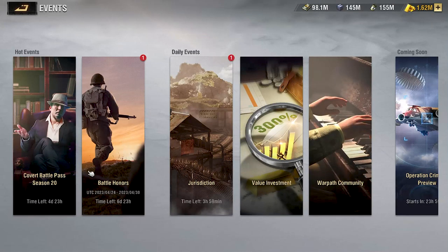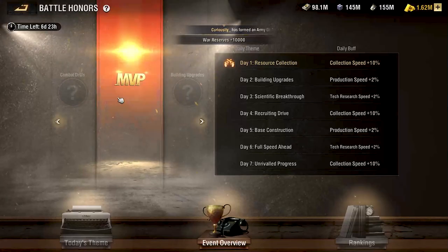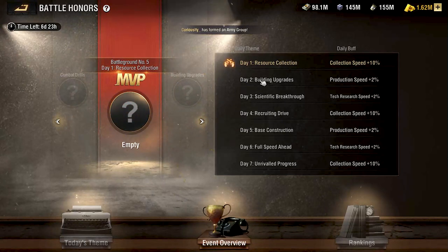As you can see we have the Battle Honors event here and it just started, so we have six days and 23 hours left. The Battle Honors event is split up into seven total days and we are on day one: resource collection. This is a pretty easy event to complete, so it's more about what you shouldn't be doing on resource collection day.